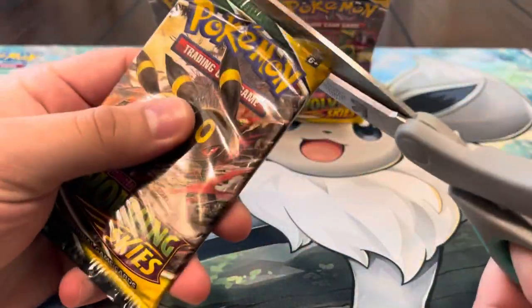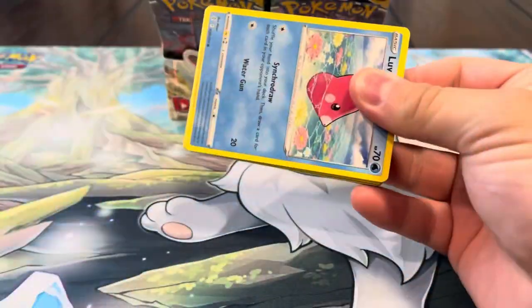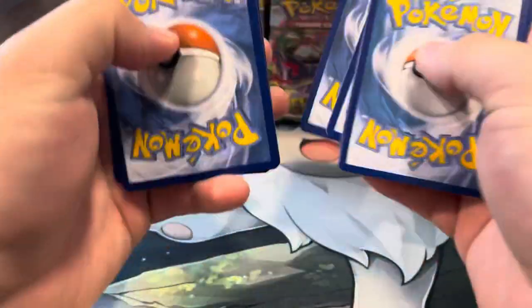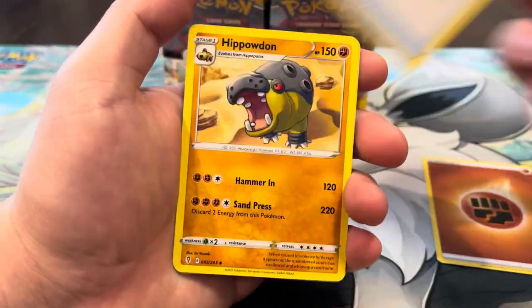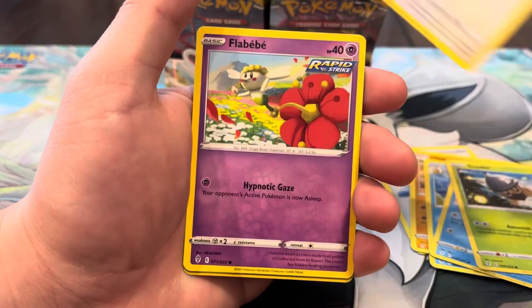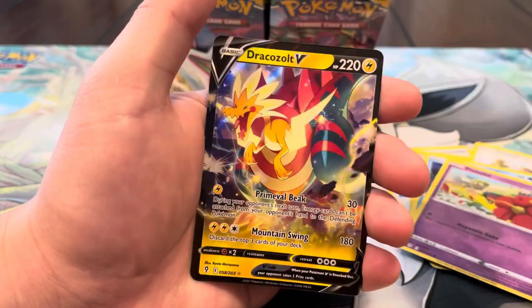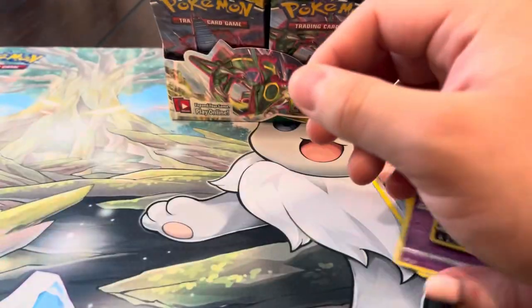That's like three or four in a row cold. Let's see who can end their cold streak — I have a good feeling I'm about to end it. We got Fighting energy, Toycatcher, Hippopotas, Golduck, Luvdisc, Slowpoke, Flabébé — Nuzzle reverse — and I told you! We got a Drakloak V, which is pretty sick! I'll take that for sure. More V's are coming — yeah, that Drakloak is pretty cool.